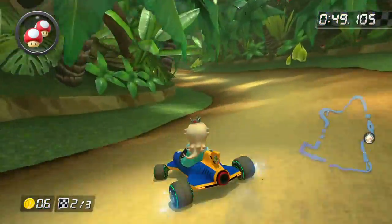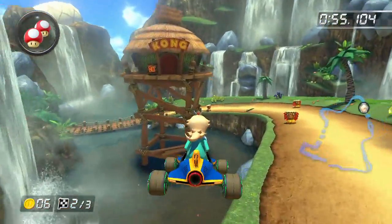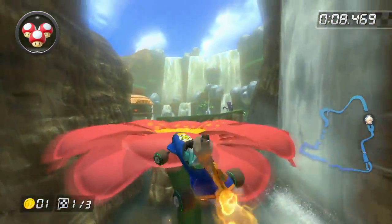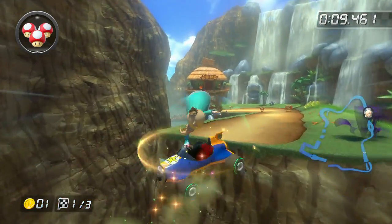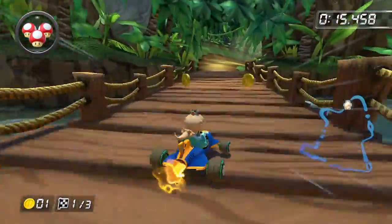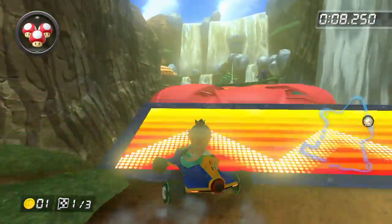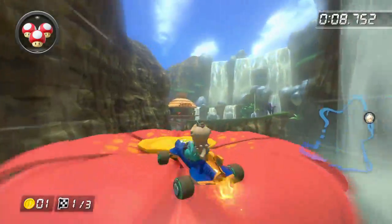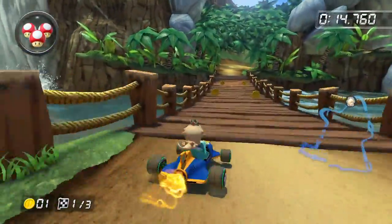The next technique involves a little trick using the bounce pads found in DK Jungle, Cloudtop Cruise, and Melody Motorway. What you want to do is slide off a ramp leading to a bounce pad. Just before you hit it, let go of your slide to initiate a mini turbo, then proceed to trick off the bounce pad. You'll fly much further than you normally would. Comparing: taking the bounce pad normally, sliding onto a bounce pad without the mini turbo, and then doing the trick — mini turboing onto the bounce pad — you go much further just by doing this technique.